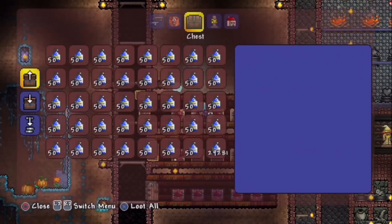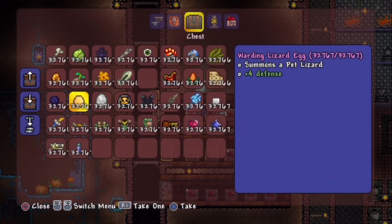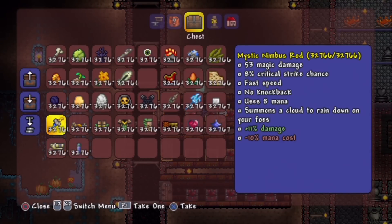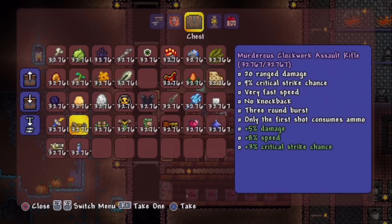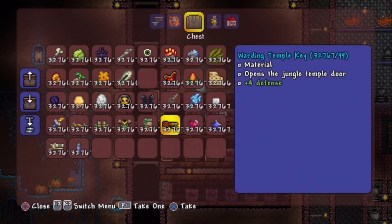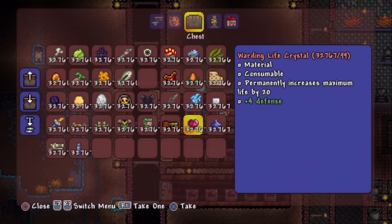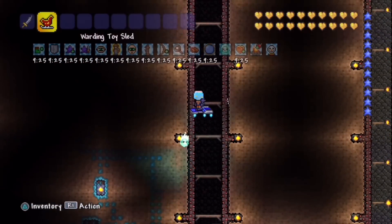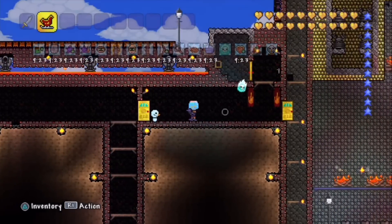We'll go ahead and summon the Snowman real quick just because we need an ally — there we go! So cool. Anyway, going through the remaining list: we have the Flare Gun, the Nimbus Rod, the Assault Rifle — there's just stuff everywhere — the Temple Key, Life Crystals, Mana Crystals, bricks, all in one chest. It's really insane.